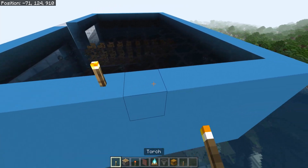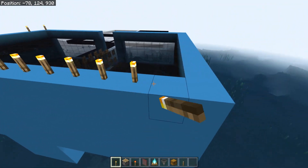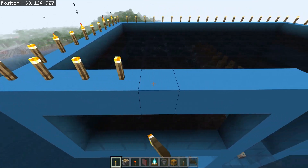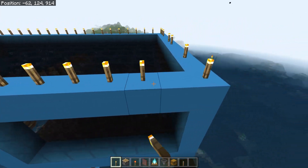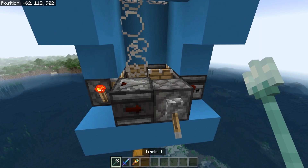Go ahead and cover the roof with tinted glass, then spawn-proof the top however you want — I'm just going to go around spamming torches on top. Nothing is going to spawn on the glass so this is overkill, but it's a tutorial so we're being thorough.